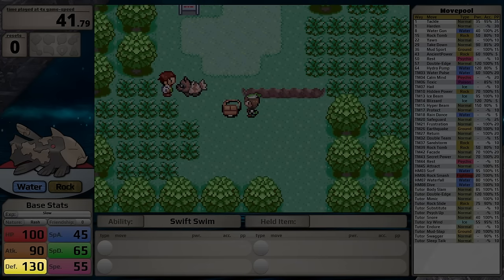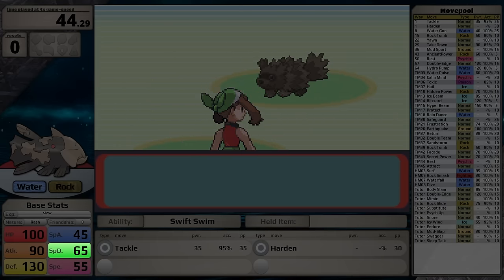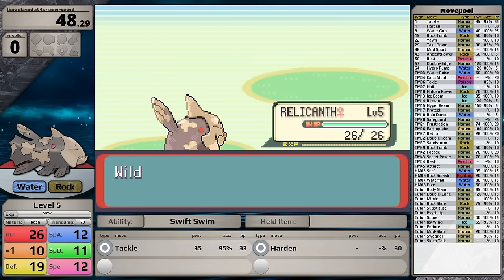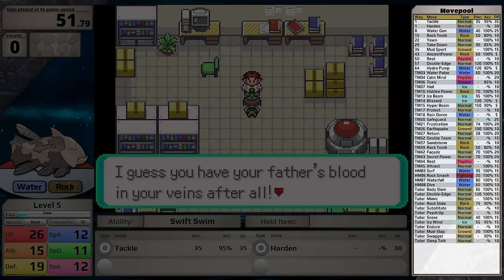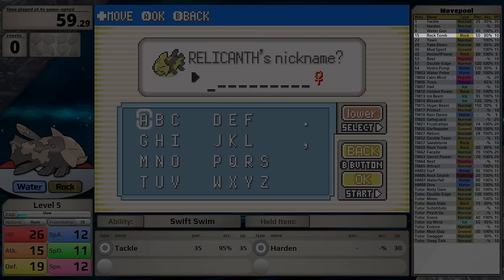These stats are pretty good, but unfortunately it only has 45 Special Attack, 65 Special Defense, and 55 Speed. From Generation 1 until Generation 3, all Water-type moves deal Special Damage, which is Relicanth's weakest stat. The Rock-type moves it gains access to are not very good either. At level 15 it gets Rock Tomb, which has base 50 power in Generation 3 and only 80% accuracy. Once it levels up to 43, it gets Ancient Power, improving base power by 10 points and accuracy by 20%.